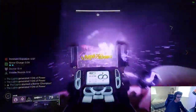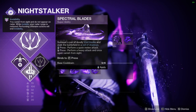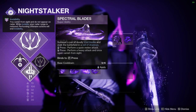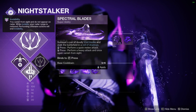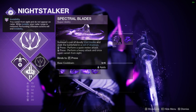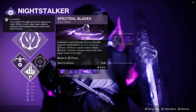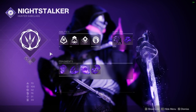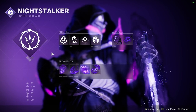The other super is Spectral Blades, which we don't usually talk about, but I'll cover it to be thorough. You go invisible, gain damage resistance, and pull out two daggers. You can scurry around pretty fast with invisibility that lasts until your super ends, or you break invis by using a light attack and re-enter with a heavy attack. We don't talk about this super in PvE because the two Shadow Shot supers are among the best in the game, and Spectral Blades' damage is pretty pitiful, and roaming supers are generally not preferred nowadays.